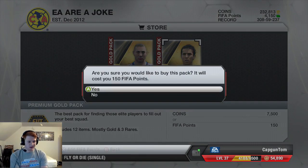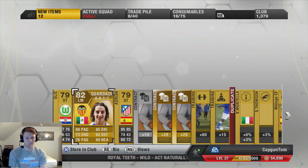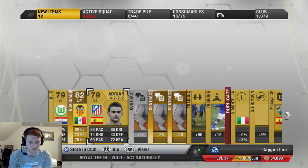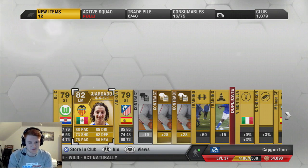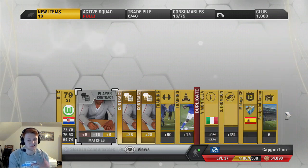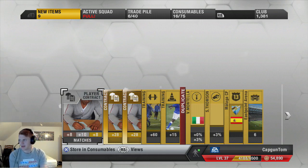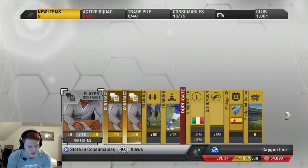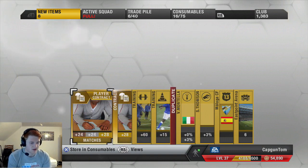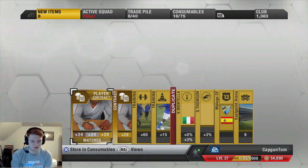Let's see what this pack has for us. We have managed to open our pack — we got Guardado. He was in form about three months ago but not today, though he is a good left mid, so we'll keep him. Adrian is a fantastic non-rare striker, so we'll keep him as well, along with Olic. We've got two rare contracts, which was a bit disappointing. We've also got a fitness card and a silver contract. We'll put these into the club and then proceed with the rest of the packs.